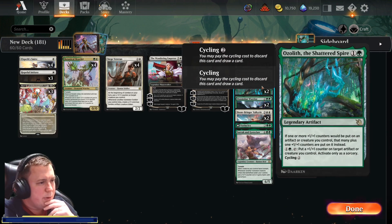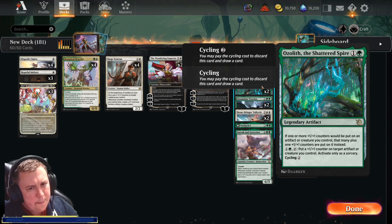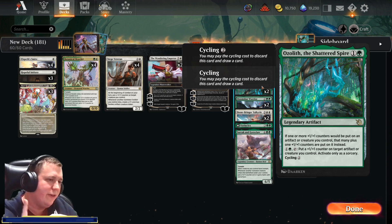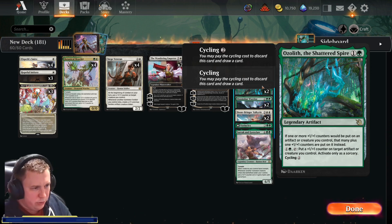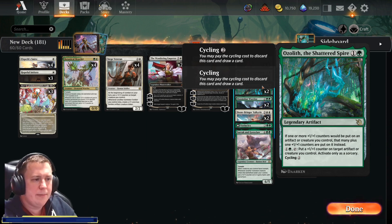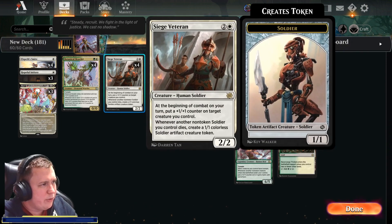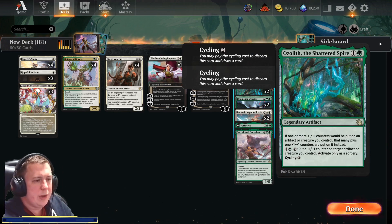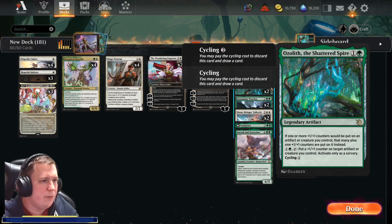We're running the Ozolith, the Shattered Spire. There was an original Ozolith — a one-cost green legendary — but it didn't do well because it was legendary with no way to get rid of spare copies. This one has cycling, so we can run as many as we want. The reason we're running two is I only opened two. If one or more +1/+1 counters would be put on an artifact or creature you control, that many plus one counters are put on it instead. And for two mana as a sorcery, you can put a +1/+1 counter on a target artifact or creature — effectively two counters for two mana, which is pretty good.